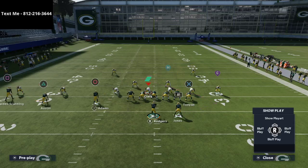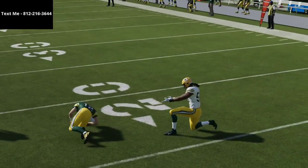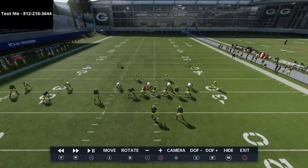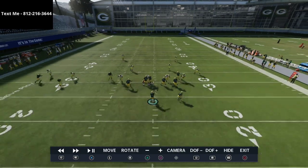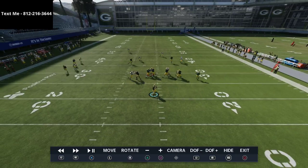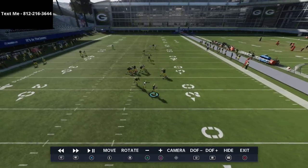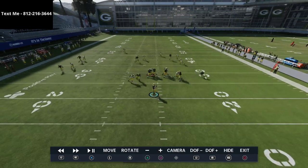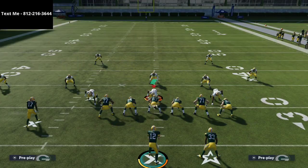We're going to start with everyone's favorite play - curl flat. We'll basically take a sack and go through to see who's open and why. If we pause and look at the replay, this coverage does a pretty good job on the left side and on the running back. The quarter-flat on the left takes the flat zone, the outside corner takes the curl flat. However, the safety on the left doesn't cover anybody, and the hook defender switches off the post to cover the running back - that's something we don't want.